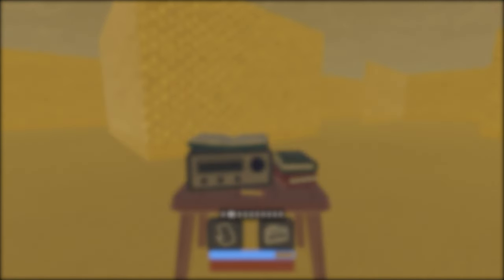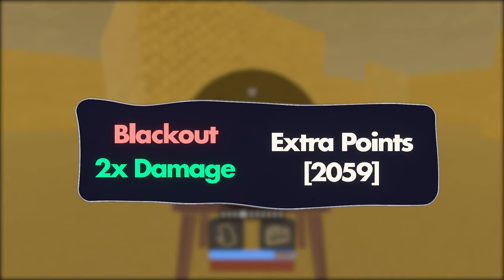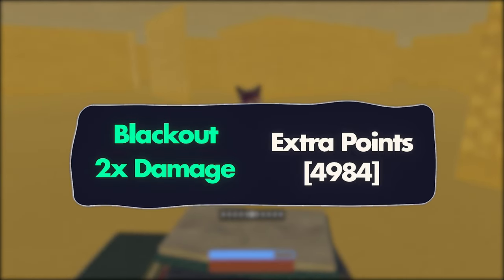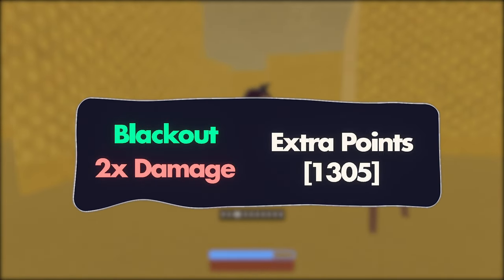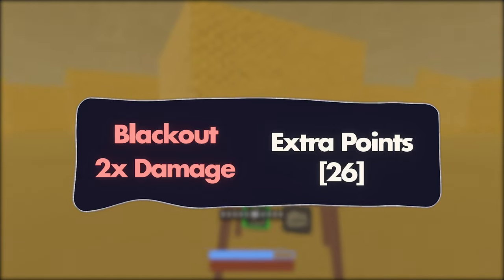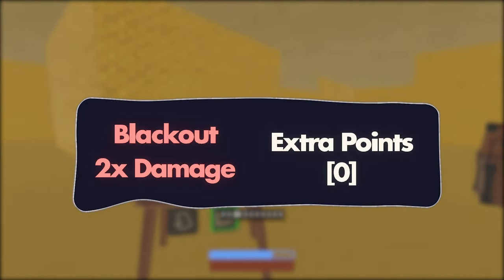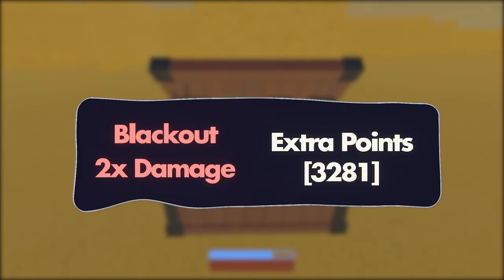Something that will go with this scoring system are modifiers for your runs. These modifiers will make the game more challenging, but also yield you a better score. Right now, we only have two modifiers: blackout and double damage. Blackout will make the map permanently dark, so you won't be able to see too far ahead, and double damage is pretty self-explanatory. These modifiers are entirely for you, meaning that if you apply the blackout modifier and start your run, only you will have the blackout effect. So if you don't want modifiers on but somebody else does, you don't have to worry about it — you just won't get the points. If you have any ideas for modifiers, please let me know in the comments.